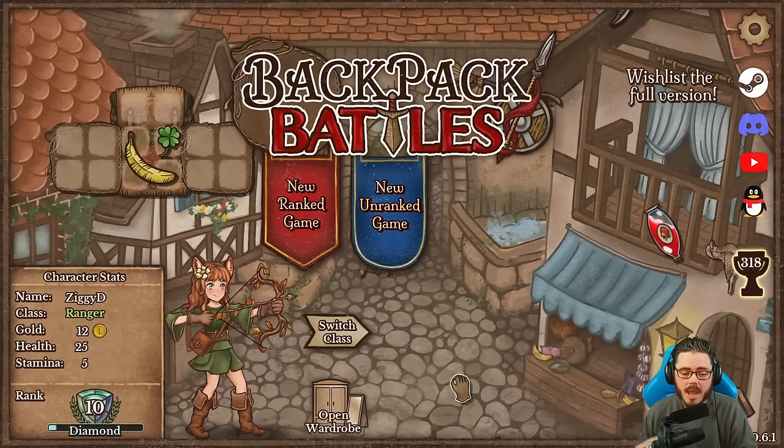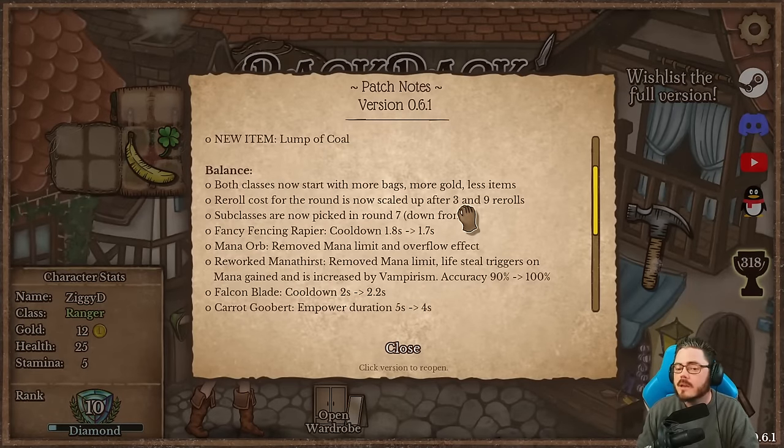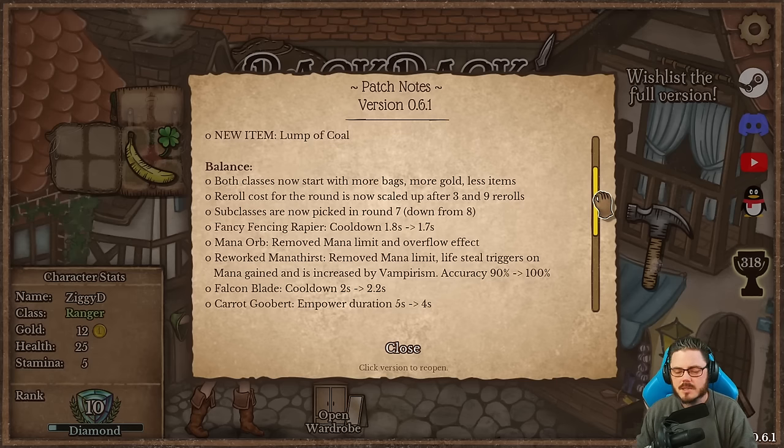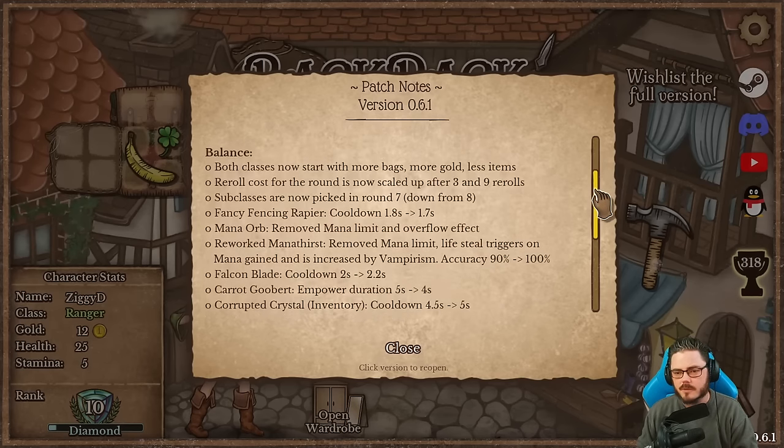Another really big change is that rerolls get more expensive after three and nine rerolls. After three rerolls they go up to two gold per reroll, and after nine presumably up to three. I really like this idea because at a certain point you have to decide to just make a build with what you've had access to, rather than digging for your perfect item — which could result in more build diversity rather than people forcing the same build each time.